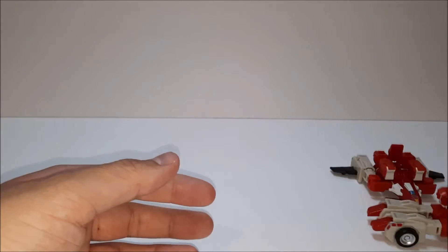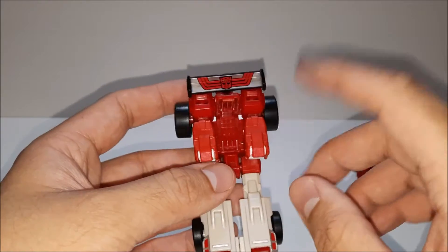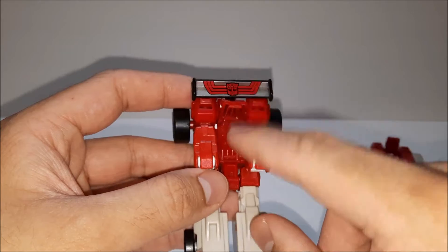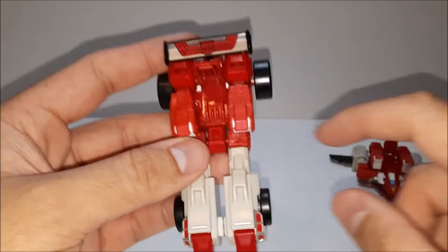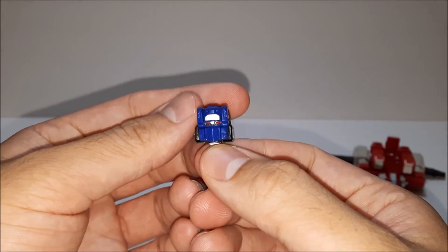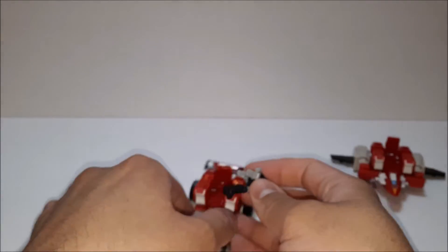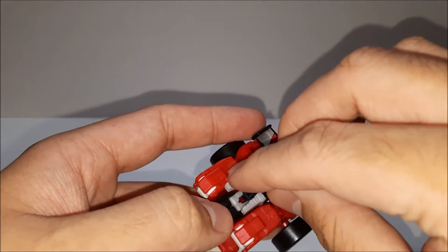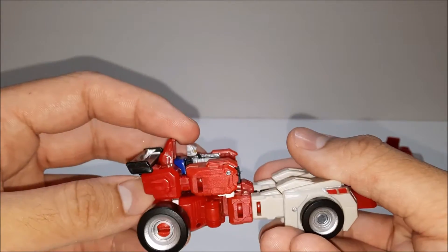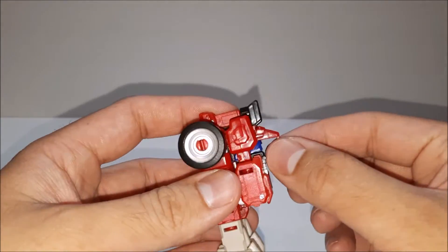He rolls nicely. For some reason the instructions don't tell you, but you could flip this up — you could pop this up and it'll seat these little guys. I do not know who this is, he's basically like a headmaster. Plop him in there, and he's in there. Doesn't fall off or anything, so that's pretty cool — he's driving it.